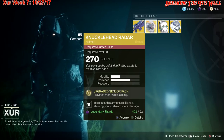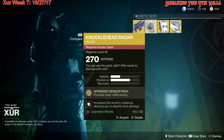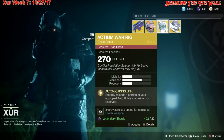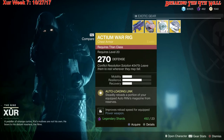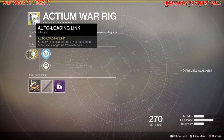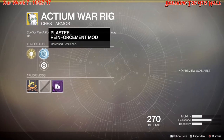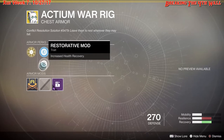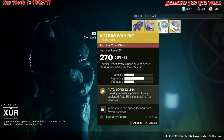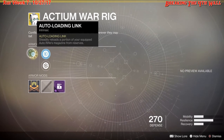In PvE I would not suggest the Knucklehead Radar at all because you really don't need to look at your radar there. Next we're going over the Actium War Rig for the Titan class. It gives a little bit of mobility and recovery with twice as much resilience. The intrinsic perk is Auto-Loading Link, which steadily reloads a portion of your equipped auto rifle's magazine from reserves. It also comes with a Plasteel Reinforcement Mod, Restorative Mod, and Power Munition Loader.